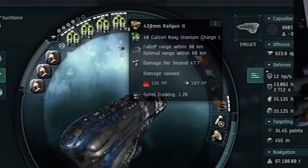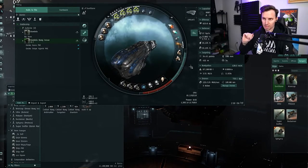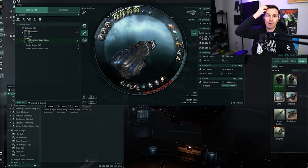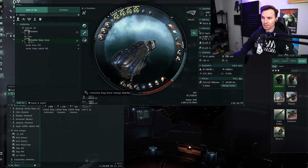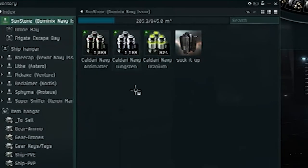For the guns, we've got four Tech 2 rail guns with three ammo types. You can use Tech 1 rail guns, but upgrade your drone skills first — the guns are secondary. The bulk of our DPS comes from drones at 730 DPS while turrets only do 190. Focus on drone skills first. That said, definitely use faction ammo even with Tech 1 guns because you'll get way more damage out of it.